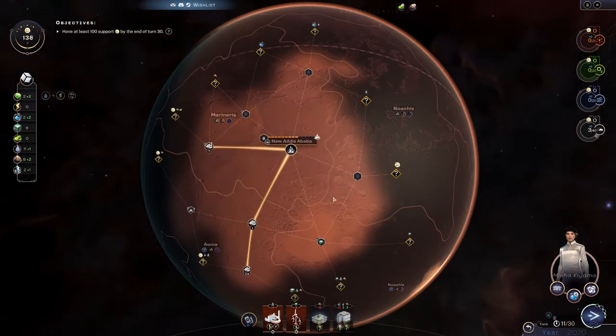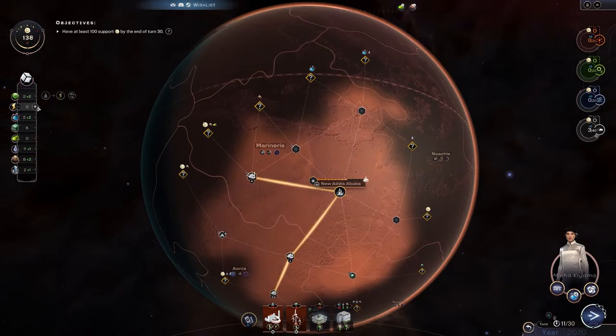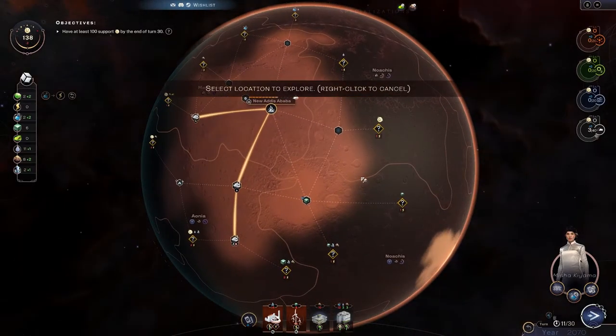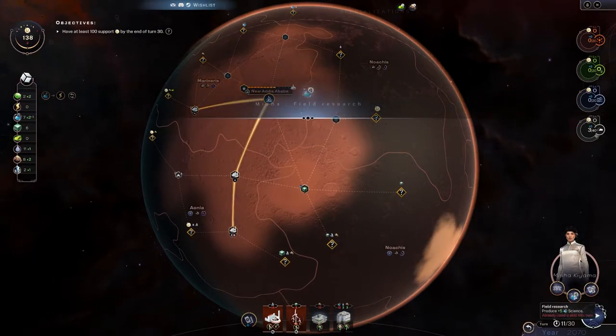I really don't like that we have basically no power — it's rough. Let's start trading now. What do we trade away? I guess we'll trade away science. We can't explore anything — we don't have enough power. So we'll just generate some science.